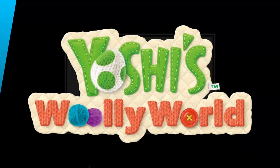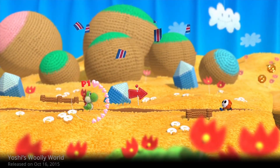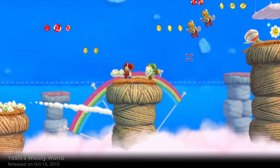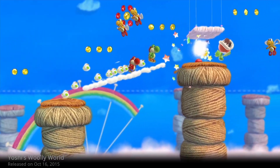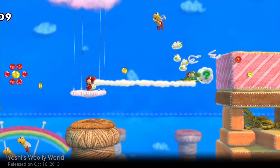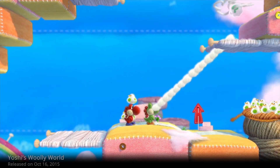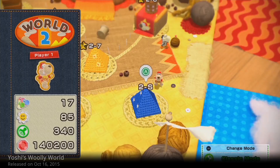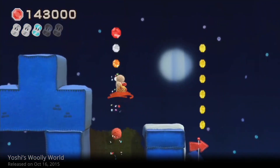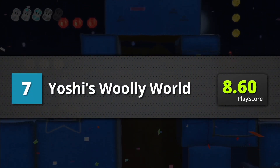7th place is Yoshi's Woolly World — probably the most kid-friendly game in this list. Bright visuals, cute cotton-like design, jumpy music, and a lovable dinosaur character. What's cool about this game is that you can approach it two ways: one is the easy, fun way that is very accessible for younger players, while the other is the completionist approach, where unlockable S-rank levels and challenges are present. A playscore of 8.6.